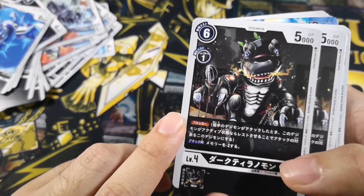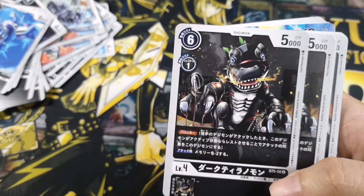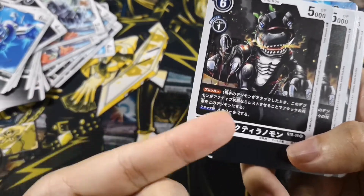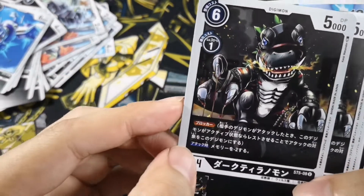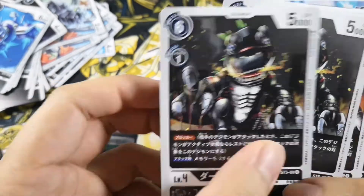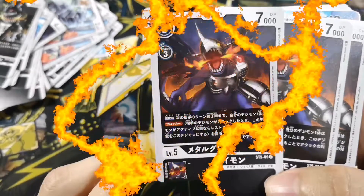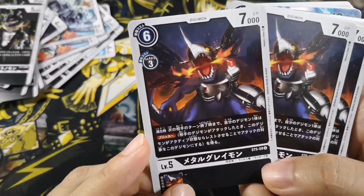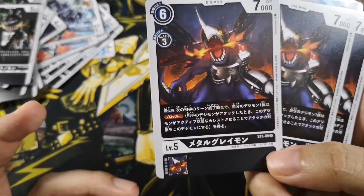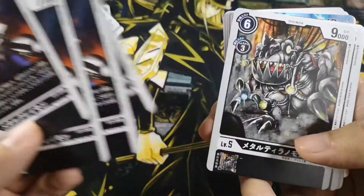Then you have Dark Tyranomon, which is a blocker with a lower evolution cost compared to the previous one. If you attack with it, you have to pay 2 memories. The artwork looks a bit violent — like, is that blood? You have to remind yourself this is a kid's cartoon. Then we have Metal Greymon — his effect is when you digivolve him, you get to give one of your Digimon a Blocker effect.